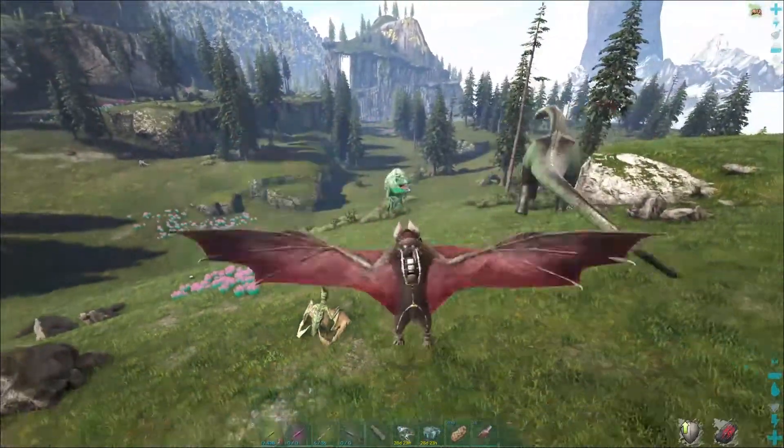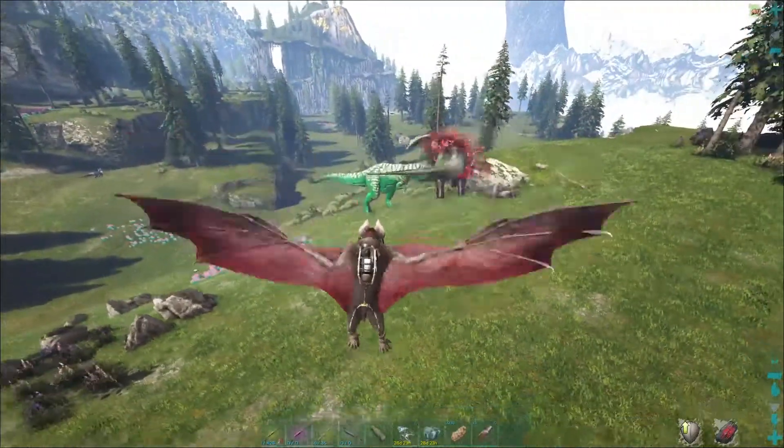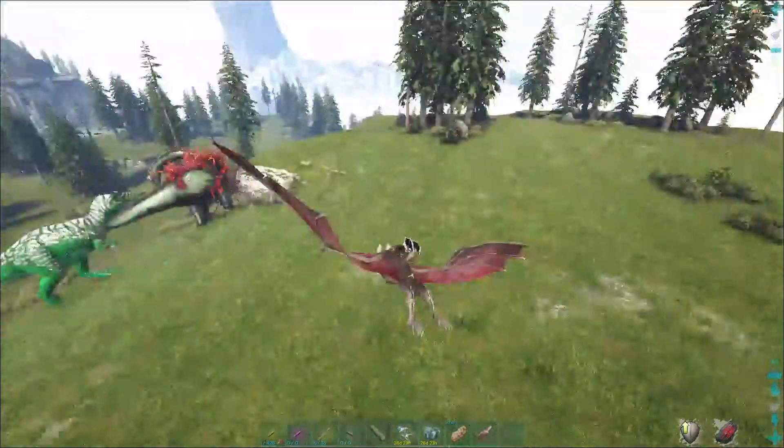Giga is one of the most powerful dinos in Ark. They kill everything they see and they can deal a lot of damage.